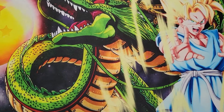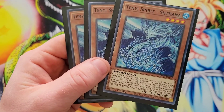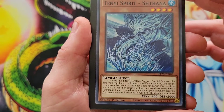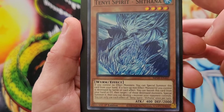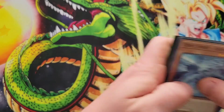Next, triple copies of Ten-Ye Spirit Shnada. It can be special summoned if you control no effect monsters. Its secondary effect is: if a face-up non-effect monster you control is destroyed by battle or card effect, you can banish this card from your hand or graveyard, then target one of those destroyed monsters and special summon it, then you can destroy one monster your opponent controls. Triple copies of those.